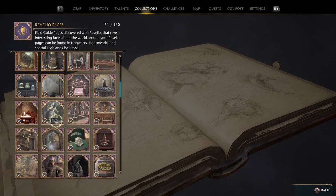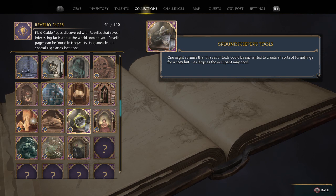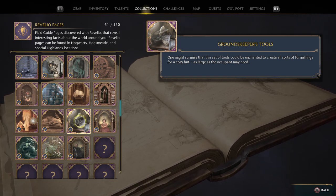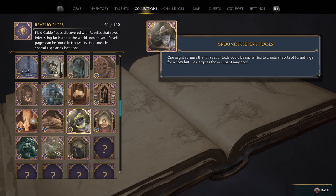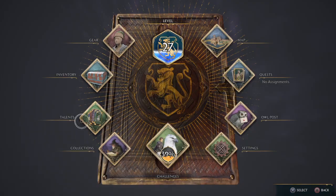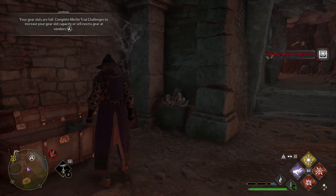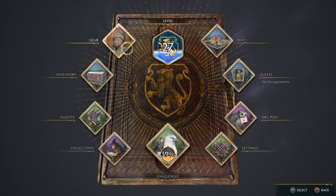Something's popped up here - Groundskeeper Tools. The lore reads: 'One might surmise that this set of tools could be enchanted to create all sorts of furnishings for a cosy hut, as large as the occupant may need.' That's pretty cool. I believe we can move on from here - oh wait, I need to grab that. I got a bit sidetracked. I need to remove something to make space.